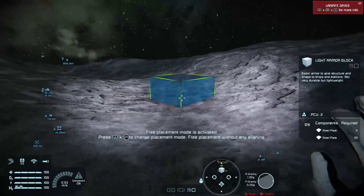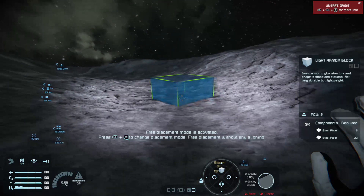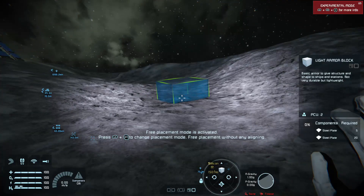Welcome back to Space Engineers on the Xbox One. This is the beginning of several tutorials focused on ship design. We're starting with small grid and we're starting from the beginning. We are playing in creative to speed up the process. In survival mode, you're going to have to collect all the components to be able to build things, but this has been designed to give you an idea on how to get started with your first ever ship.